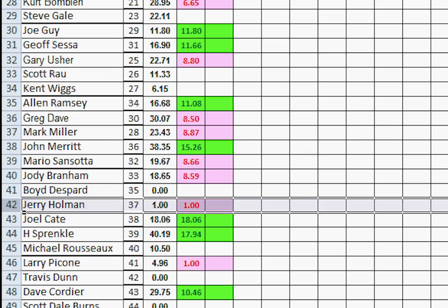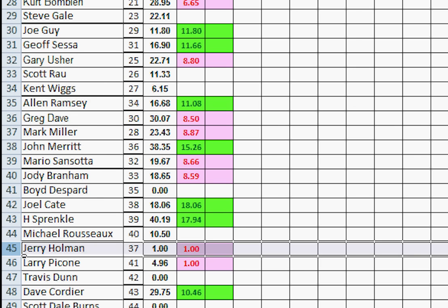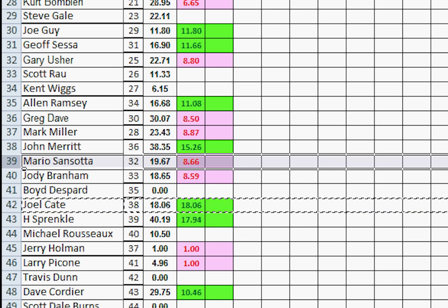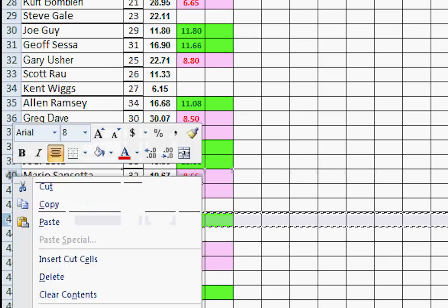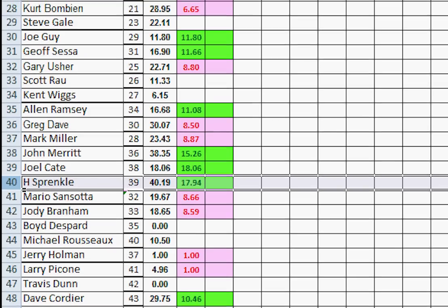Number 37, Jerry Holman played and lost — moves down one, two, three, below Michael. Even though Michael didn't play, Jerry has fewer points, so he slots right below Michael. Number 38, Joel Kane won — moves up one, two, three, right above Mario. Number 39, Sprinkle won — moves up one, two, three, right above Mario. So that's how Mario dropped four spots — four guys rode above him on their turns even though Mario didn't move at all on his own turn.